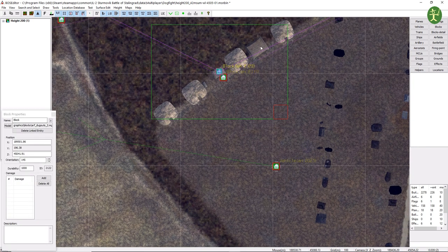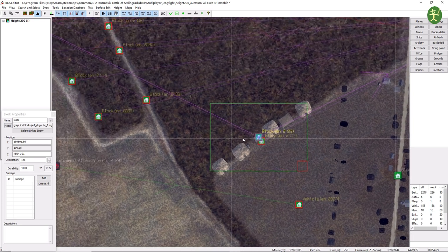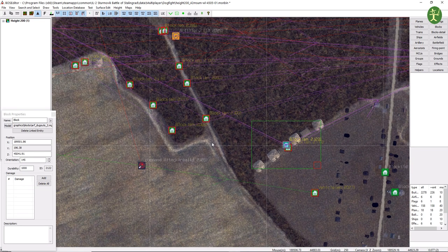So a red border is telling us that these are things we need to blow up. And that's confirmed by it having a pink line — pink lines are linked to counters. So we know that killing this is going to do something for us. We can also see that there are vehicles hidden there.